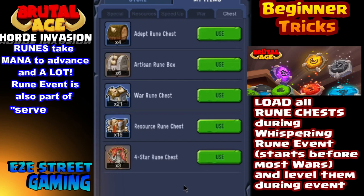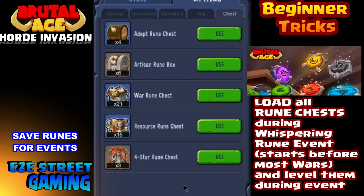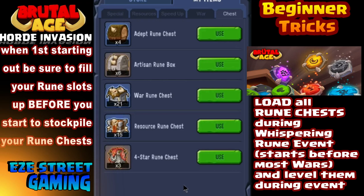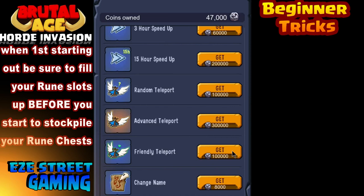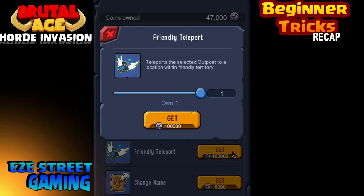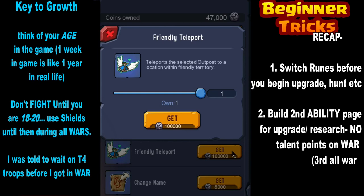Runes work the same way. We have the Whispering Rune event and also a rune event at the beginning of every server war and barbarian war where you can advance your runes. You advance runes in the rune cave by combining them from level 1 to level 2 and on using mana. You want to do this during events only — don't do it outside of events because it's just a waste, and during events you'll earn event points which can give you incredibly valuable rewards.